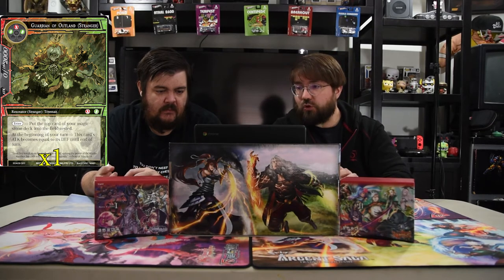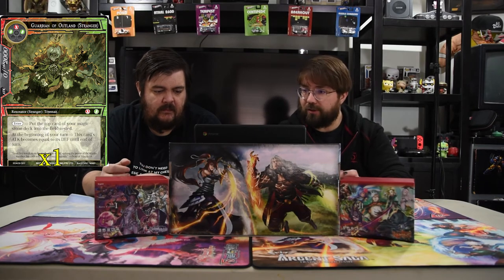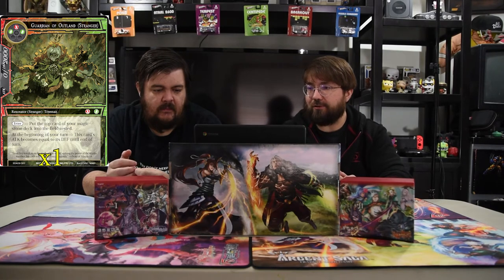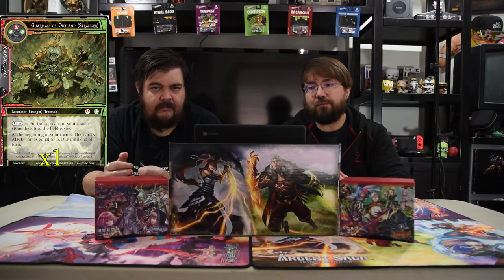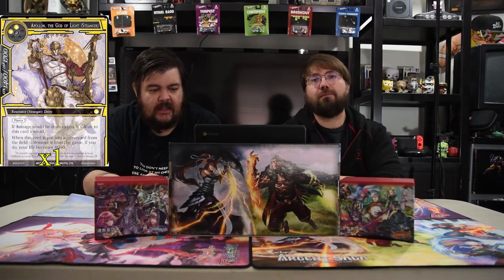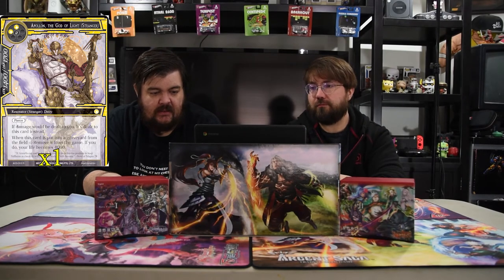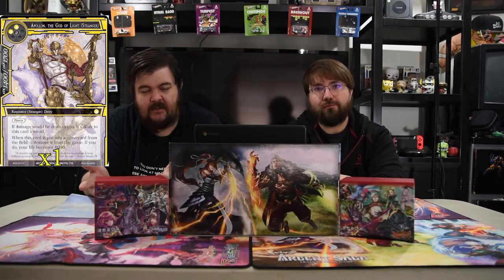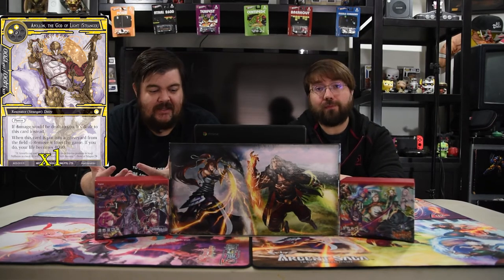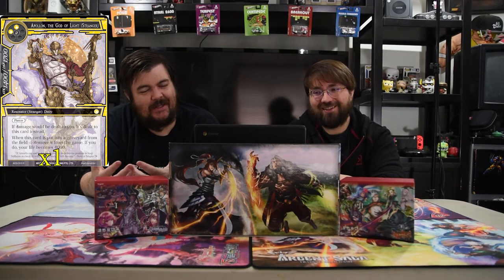Guardian of the Outlands is green, red, green — a 0/20. On enter, put the top card of your magic stone deck into the field, which helps quite a bit. At the beginning of your turn, this card's attack becomes equal to its defense until end of turn, so it's a 20/20 for three — pretty good. Apalon, the God of Light, is two white and two for a 14/17 with pierce. If damage would be dealt to you, it's dealt to this card instead, and when he dies your life becomes 4,000. He's there to protect you while this deck takes time to set up — you need about seven turns at least.